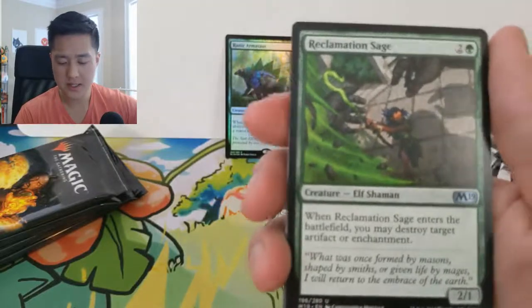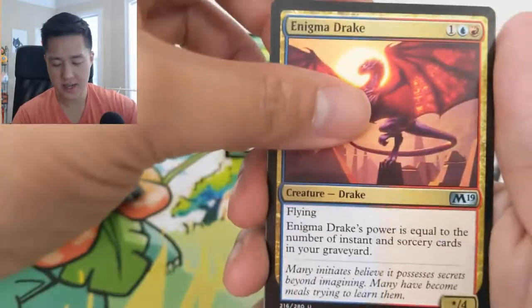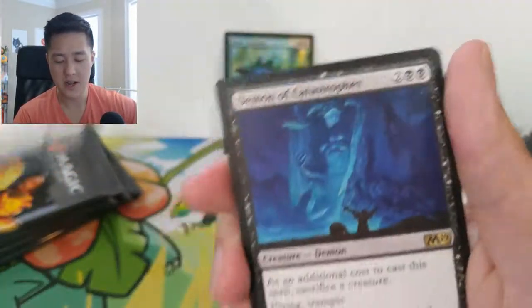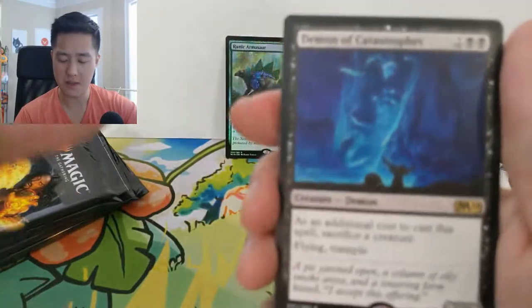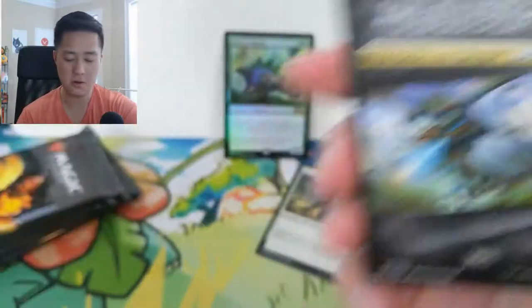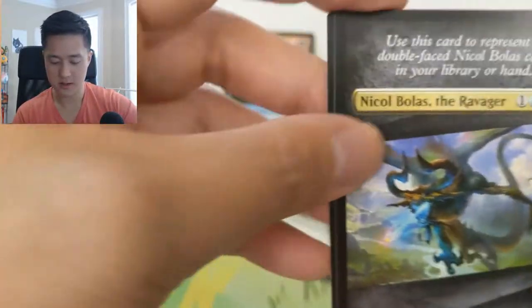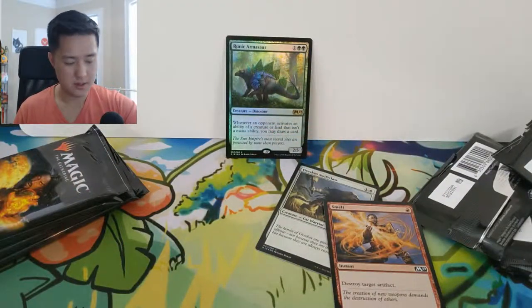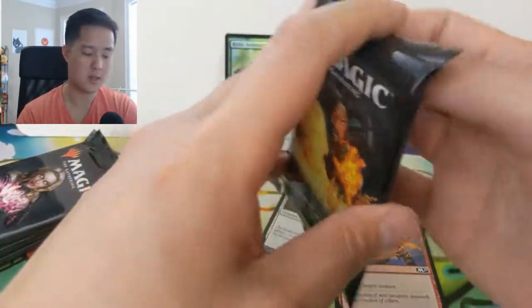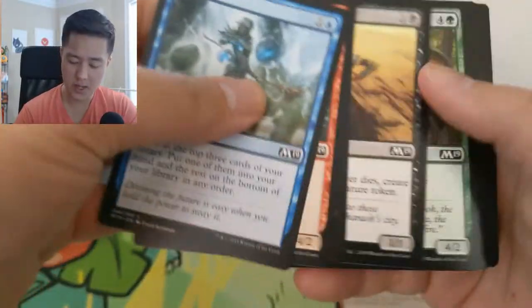Overall, Core 2019 is not the coolest set, but there are definitely a lot of good cards — they were almost all in that mythic slot. The planeswalkers are actually pretty cool, but you have to pull them. Here's Nicol Bolas — and instead of a land card we got an emblem token thing. Interesting. We've got about three packs left and so far nothing too crazy — still looking for a big hit.